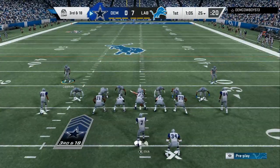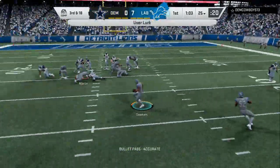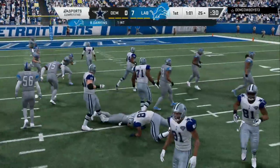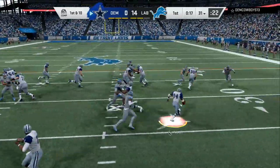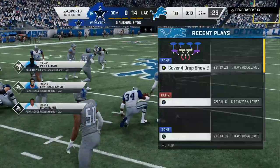Right now they are coming in the box — you want to try to avoid that if possible. This is the 3-4 blitz, the 3-4 solid, mixing it in with the 3-4 eye. If you run cover 4 out of the 3-4 eye, it is the best run defense.